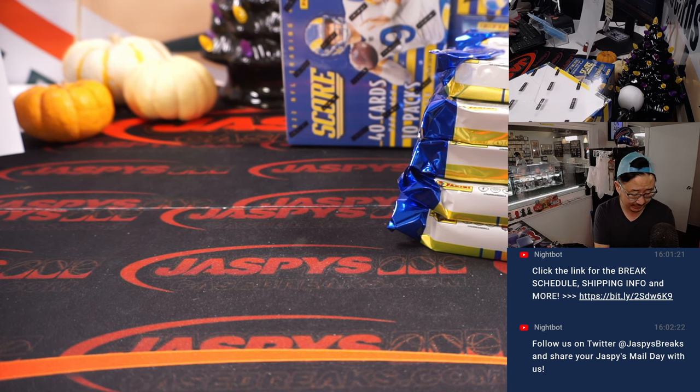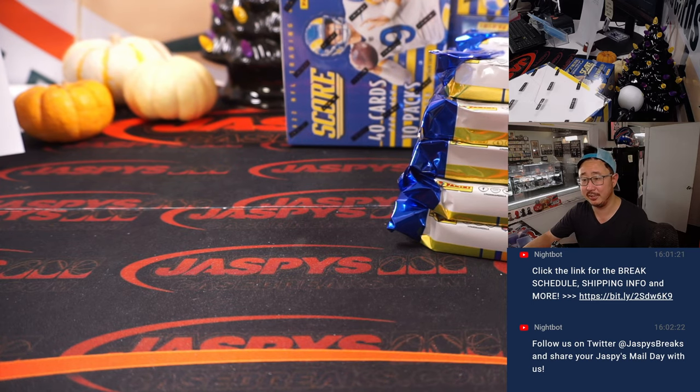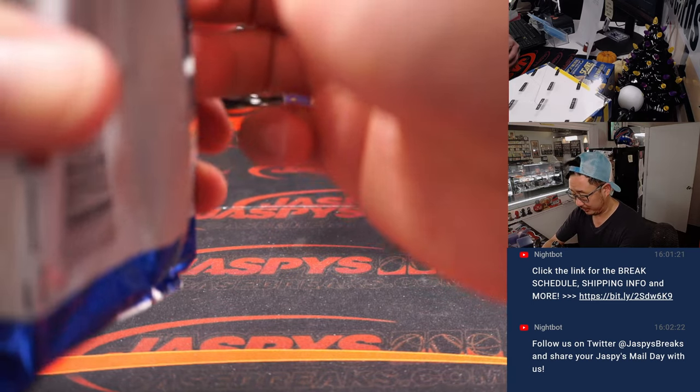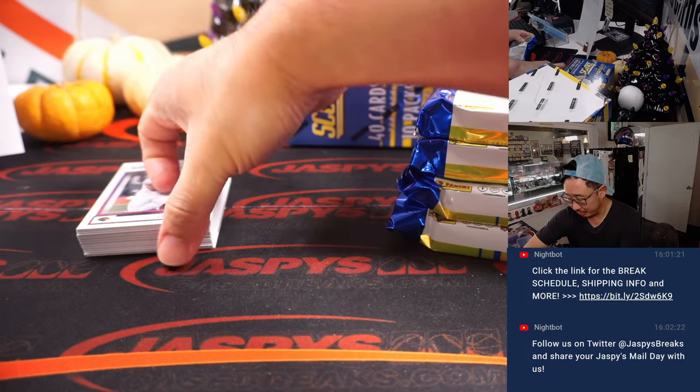The next four box break is the last four box that we have for group breaks. So we're looking for the Hobby Exclusive Ultra Rare Intergalactic Insert. I'm assuming that'll stand out. And we've got four autographs per box on average. 2022 score football intergalactic — it says intergalactic on it, so it'll be pretty obvious if there is one in here. They say it's ultra rare. All right, so let's see how ultra rare it is.